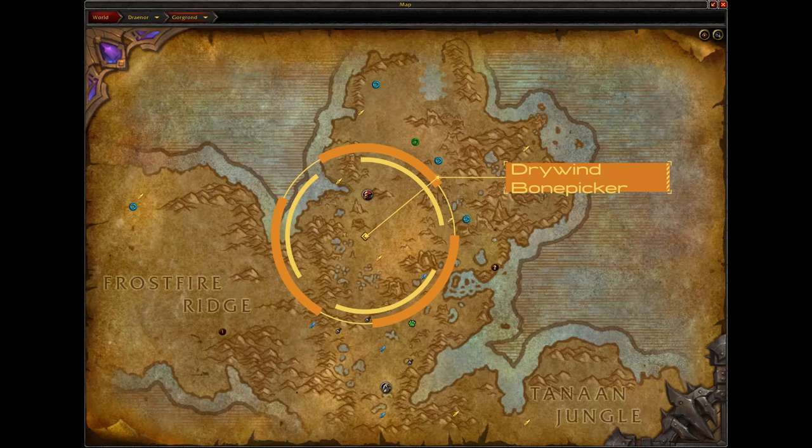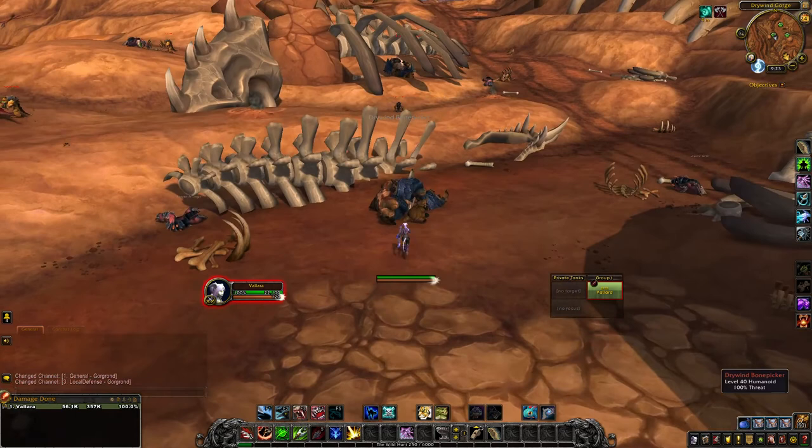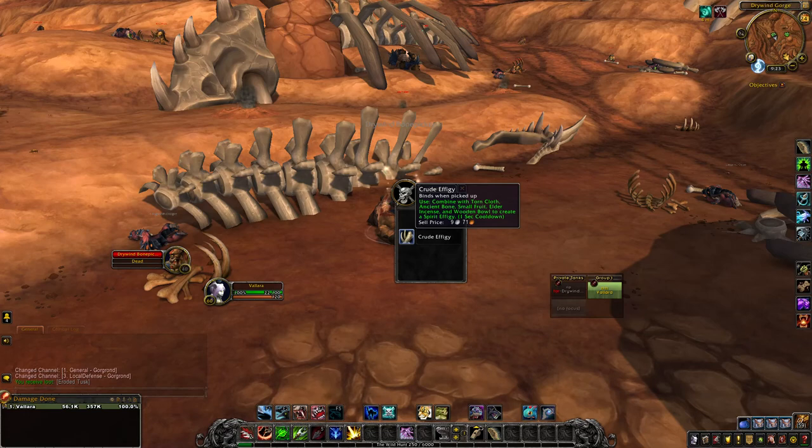For step nine you're going to head to Gorgrond and locate this area on the map — it's kind of in the center — and you're going to find a Dry Wind Bone Picker. Step nine: defeat a Dry Wind Bone Picker and loot a crude effigy. Got your crude effigy? All right, now for step ten.